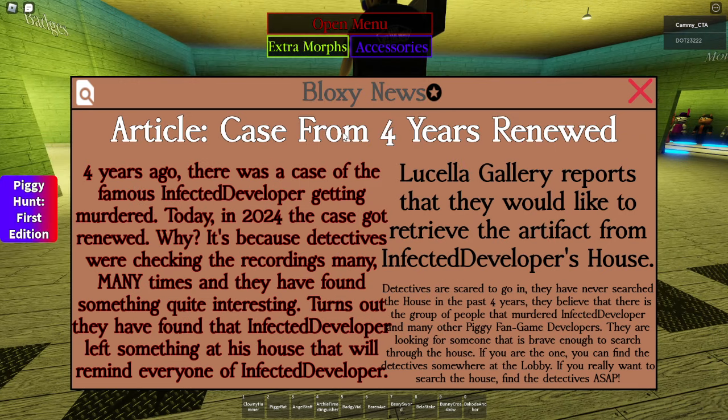It says here, Bloxy News article: case from 4 years renewed. 4 years ago, there was a case of the famous Infected Developer getting murdered. Today in 2024, the case got renewed. Why? It's because detectives were checking the recordings many, many times, and they have found something quite interesting. Turns out, they have found that Infected Developer left something at his house that will remind everyone of Infected Developer. Lucela Gallery reports that they would like to retrieve the artifact from Infected Developer's house. Detectives were scared to go in — they have never searched the house in the past 4 years. They believe that there is a group of people that murdered Infected Developer and many other Piggy fan game developers.